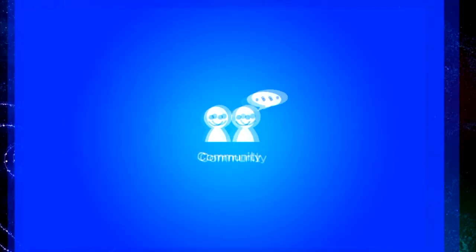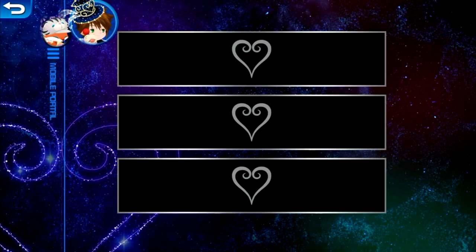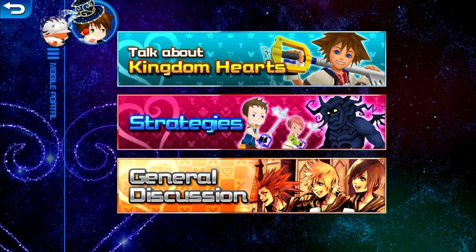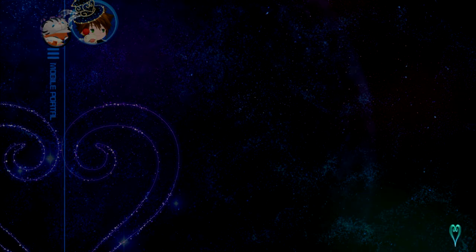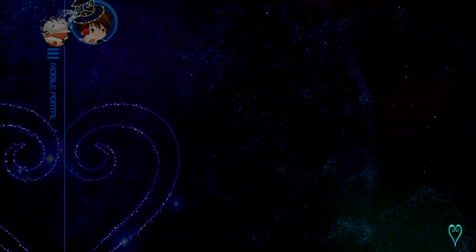In terms of the other portion of the 3.0 update, for the extras feature there's actually going to be a community tab now. This is supposed to be kind of the central community hub for players to get together and talk, and as you can see there are options for discussing Kingdom Hearts in general, strategies, and general discussion. When you click on one you'll see a bunch of chat rooms pop up.